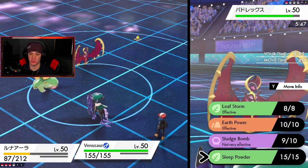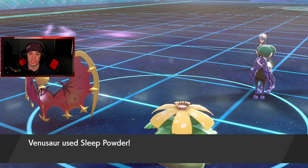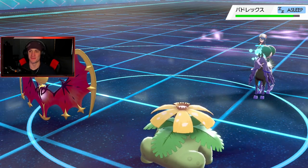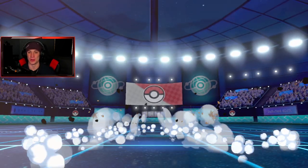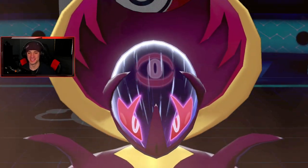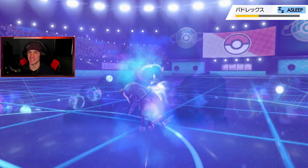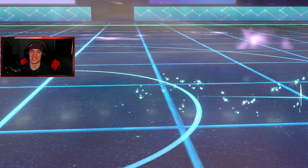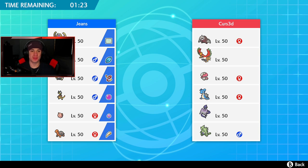I want to show off Lunala's move, so I'm going to put it to sleep with Sleep Powder — he runs but Sleep Powder connects. Now we get to show off Moongeist Beam in the first battle! Look at this animation — it looks so dope, a giant laser beam from the sky. Takes it out in one shot no problem, and we pick up that win for Battle 1. First battle went perfectly — got to show off the Weakness Policy Dynamax and Moongeist Beam.